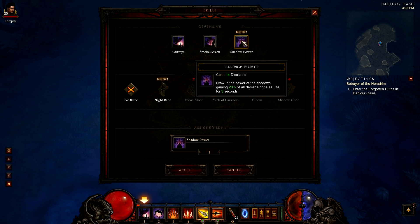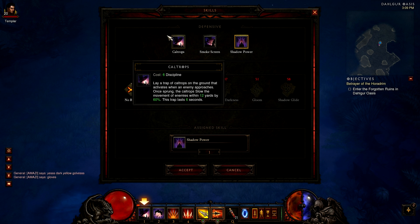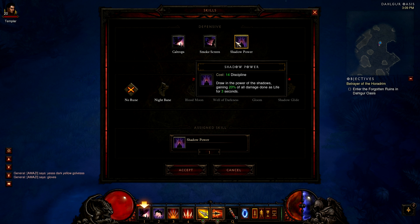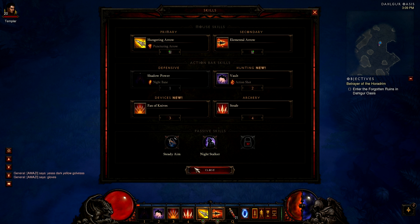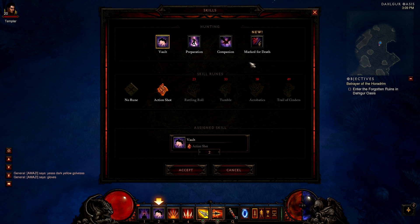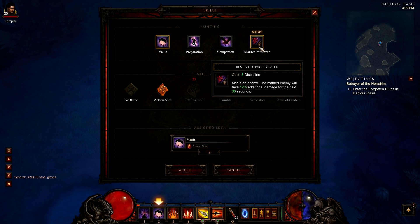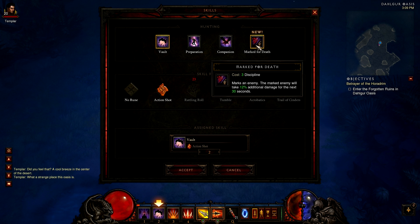Shadow Power: draws in the power of shadows, gaining 20% of all damage done as life for 3 seconds. The Night Bane rune grants an additional 4 Hatred per second while Shadow Power is active. The Hunting tree has a new ability: Marked for Death — marks an enemy who takes 12% additional damage for the next 50 seconds, costing 3 Discipline.